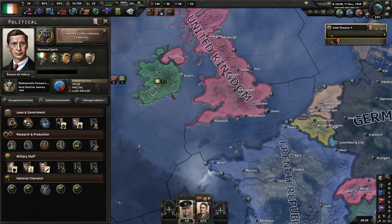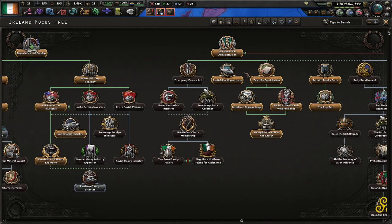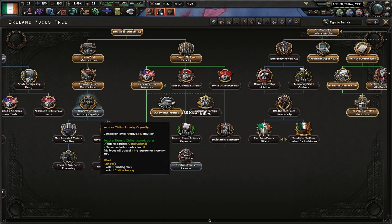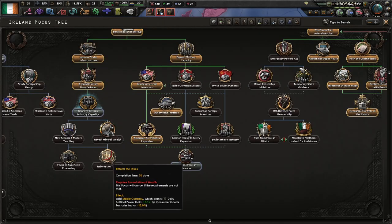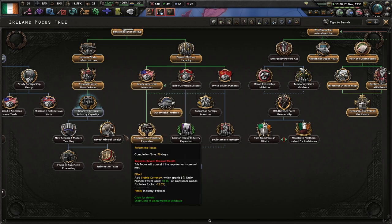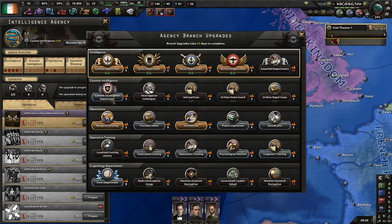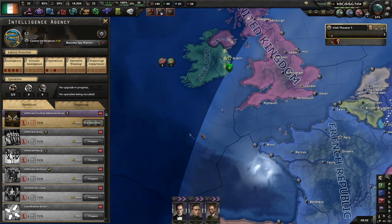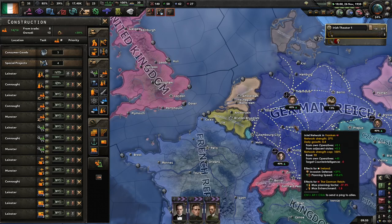Between now and World War II kicking off — between getting rid of that trade war and getting this path done — focus on your industry. Go through here, get some more factories. Maybe once you get construction three, get this. Might also be worth going straight down to reform the taxes, because that gains you another political power gain buff and requires fewer civilian factories. Infiltrating civilian administration requires some factories this time around, but it's a prerequisite for getting industrial blueprints.